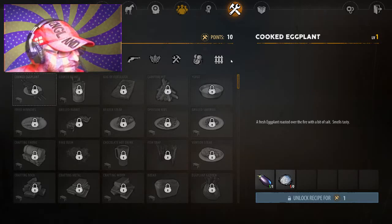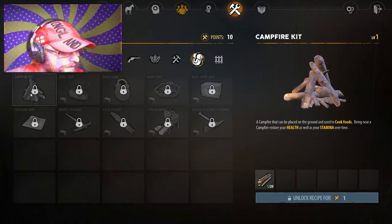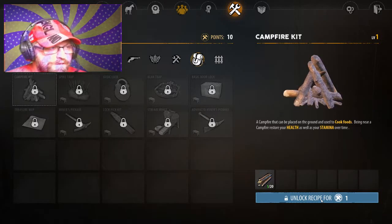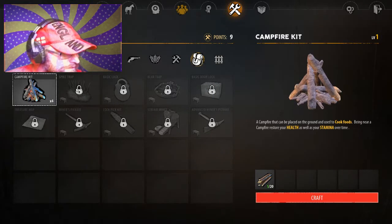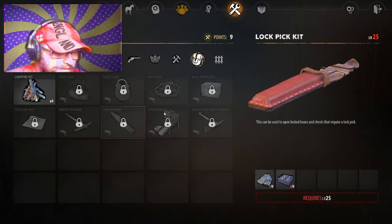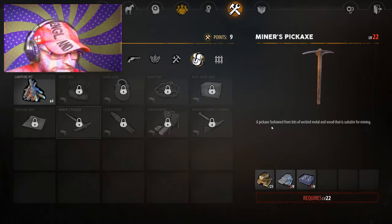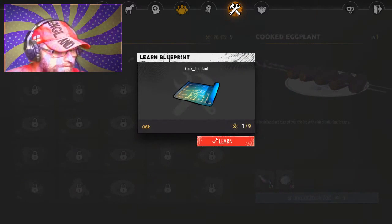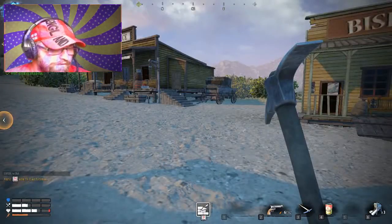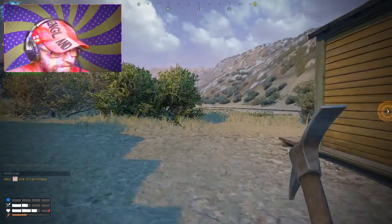What I want to do is craft a campfire. I can unlock for one point — I've used one of my points. Spike trap, basic lock, bear trap, door lock pick — that'd be handy. Mine is a pickaxe. I'll make my own pickaxe. There's also an eggplant recipe — let's see if I can do this. Requires campfire. Well, I'm going to go craft a campfire if I can.